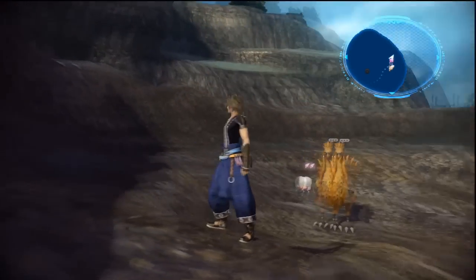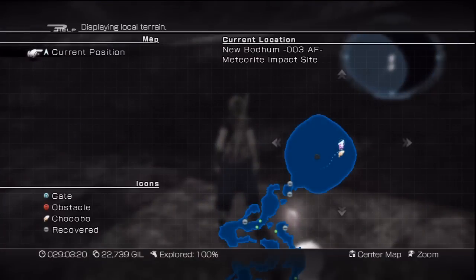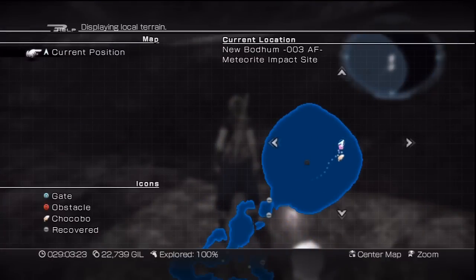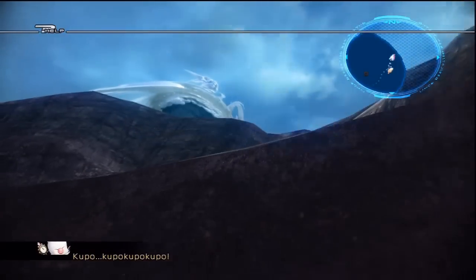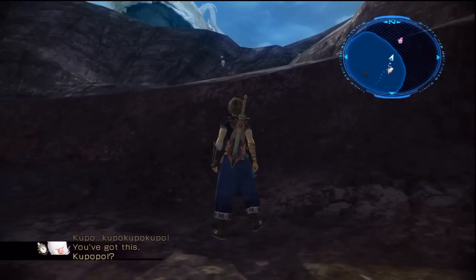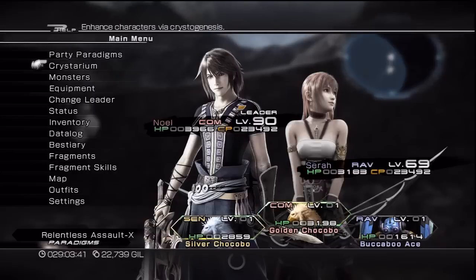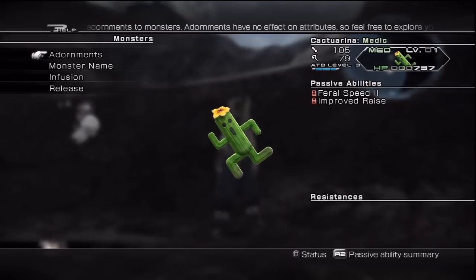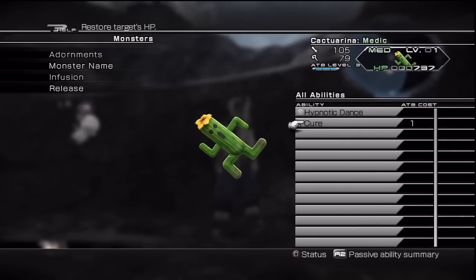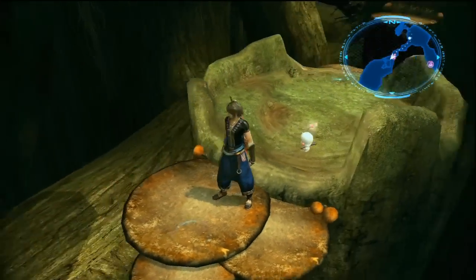Next up we have Cactarina, who is also in New Bodum 003 AF. This one is next to the time gate in the impact site. Go to round about that spot on the map and just chuck the moogle over the ridge. All of these monsters are in sort of chronological order to when you can pick them up in the story. For a medic I usually use the Flaninator, which you end up getting in Augusta Tower.